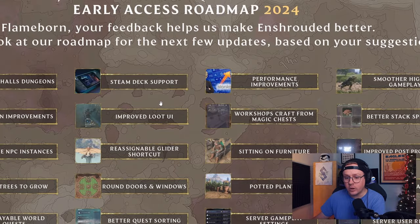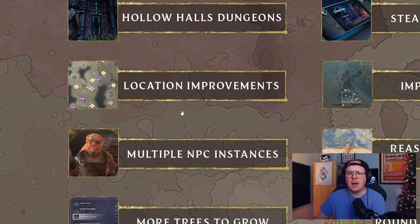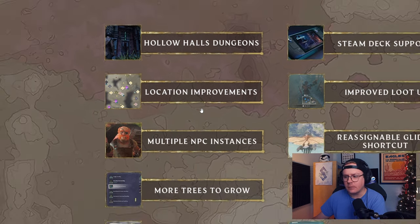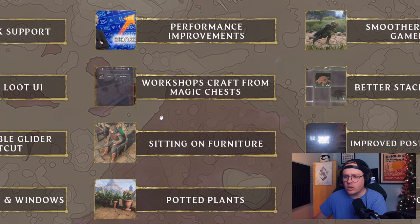Next up, location improvements - I don't know exactly what that means, maybe more locations. Improved loot UI - I like that. It looks like you can hover over a loot pile from killing a fell enemy and scroll through items, picking what you want rather than opening a whole menu. Looting on the go - I like that.